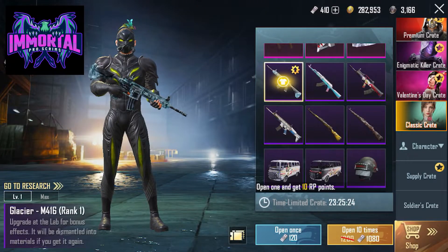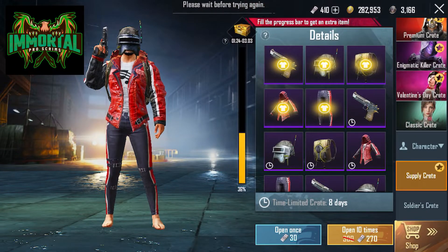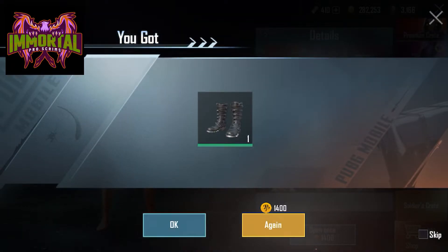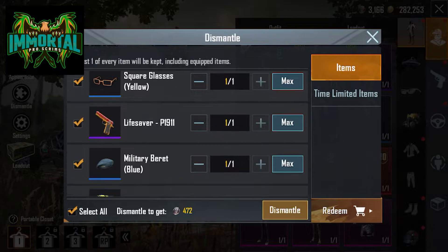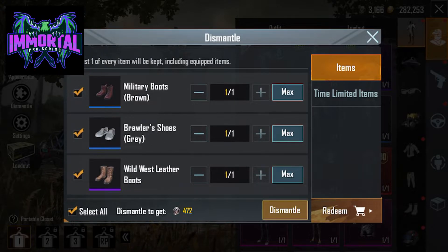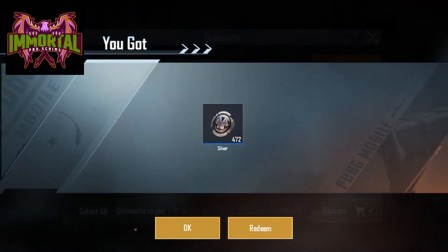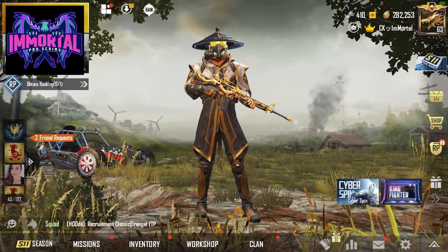I believe that's all my coupons, let me make sure. Let's just open one of these. Oh — duplicate stuff like this mantle — I got almost 500. Nice, nice.